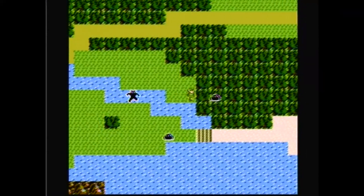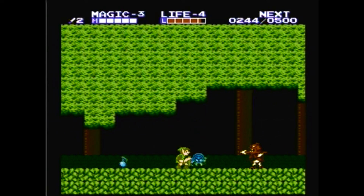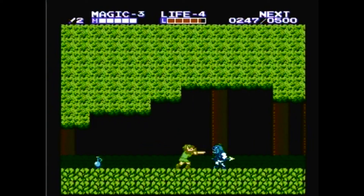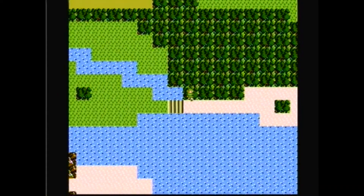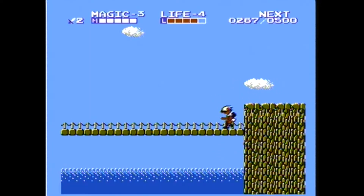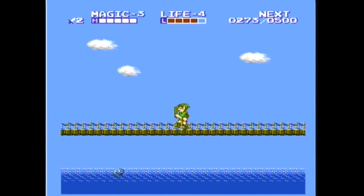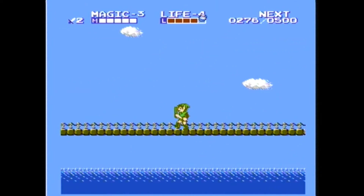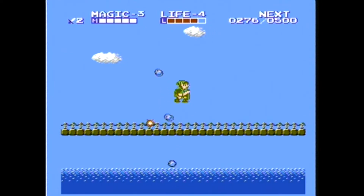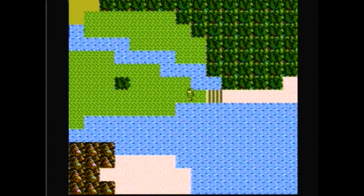There are two bridges here. I'd say the one over here is generally better to take because there are not enemies that will take away your experience points on this bridge. I don't like enemies that take away my experience, so I'd rather go this way. Over there is just a fairy - I don't need to deal with a fairy right now, so let's just get going and run across. That's actually a simple bridge.